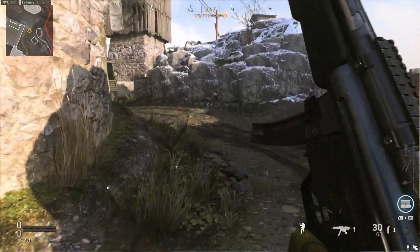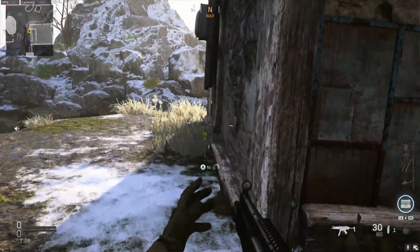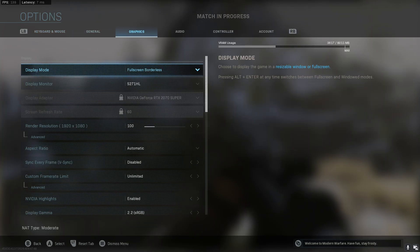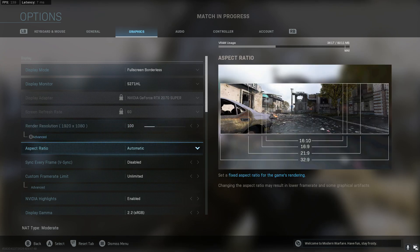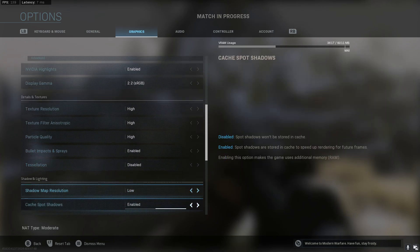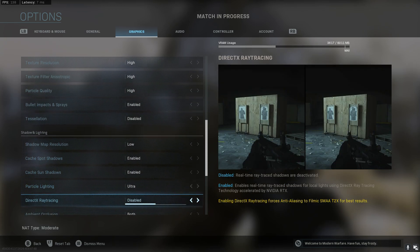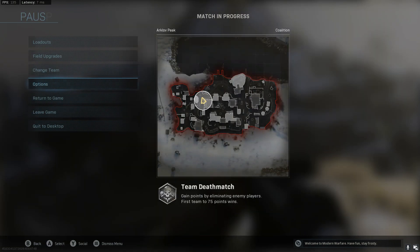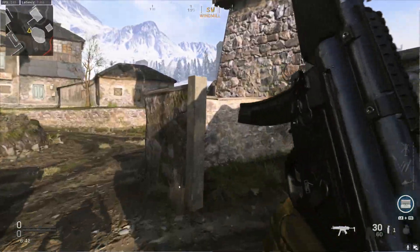I found a quick fix for the lighting issues you may find in Modern Warfare when playing on a computer. I'm running with a 270 Super, but if you turn shadow map resolution to low and turn DirectX ray tracing off, it will prevent the lighting issues you will see in the corners.